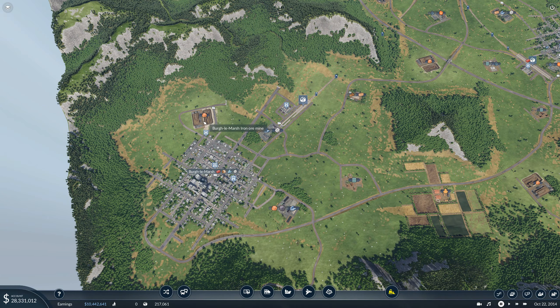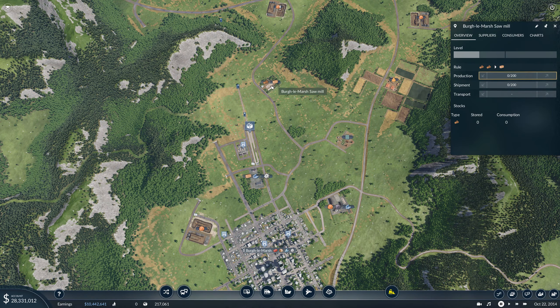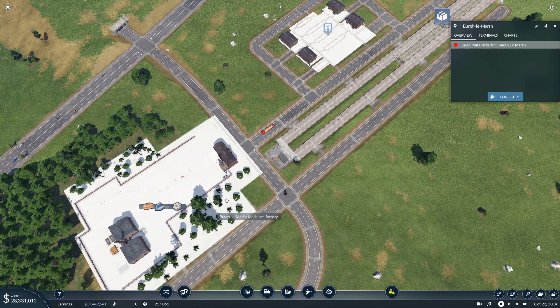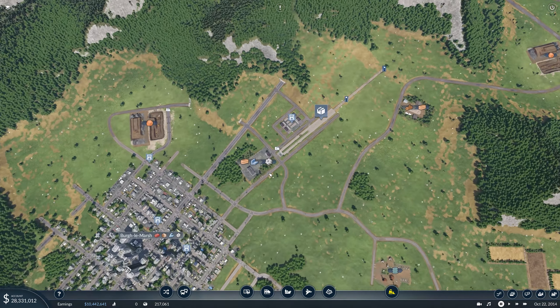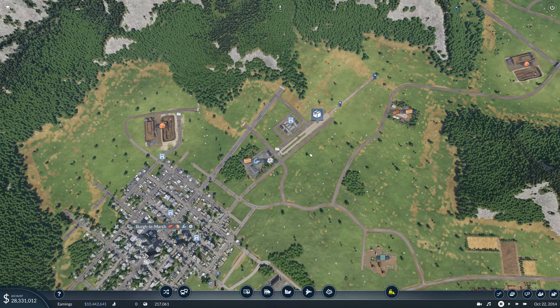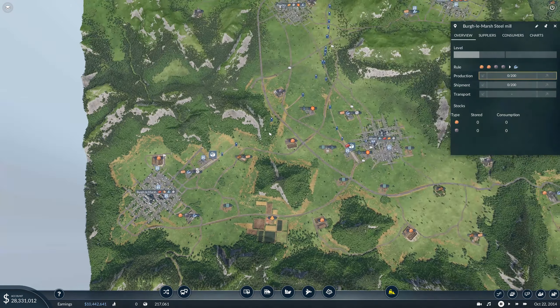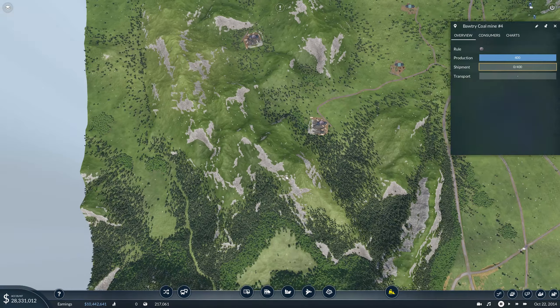I'm just going to pause it so we don't have the wind noise. We do have a steel mill and a sawmill in relative close proximity to the Burglar Marsh machines factory, and this factory is also connected to the train line that we just put in, so we can make more use out of the train line. We have ore and we also have coal, although admittedly this one's a little bit further away and a little bit harder to get to.